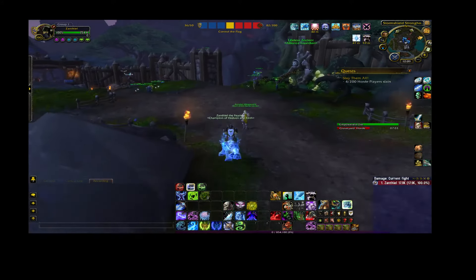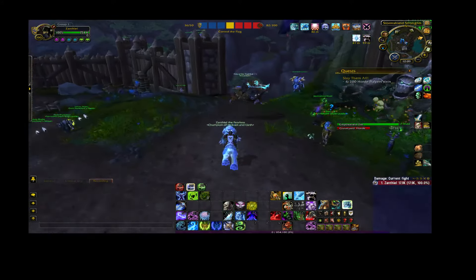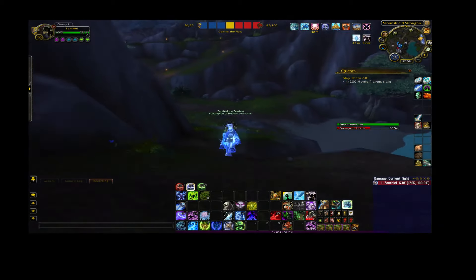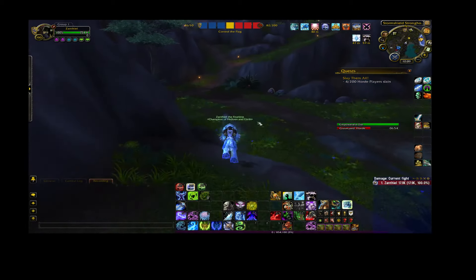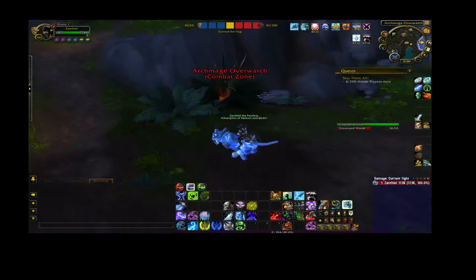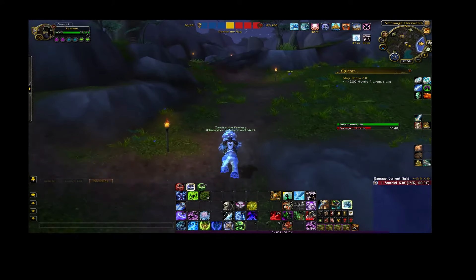First things first, we're starting off in Storm Shield and I'm going to take us over to the spot that I've been going to. We have to run along the side and try to avoid the Horde. The last thing we want to do is get killed with artifact fragments — always remember that.